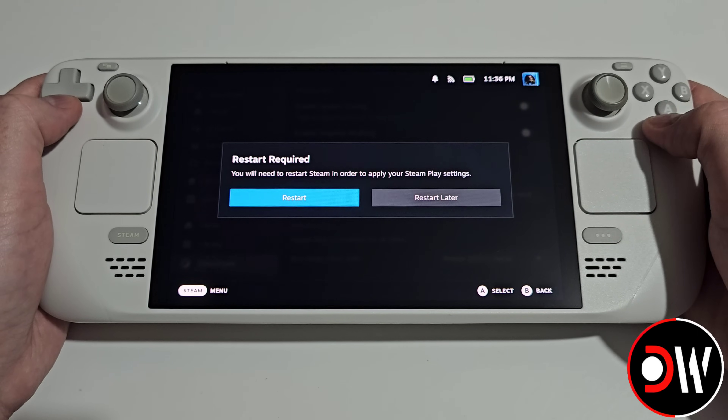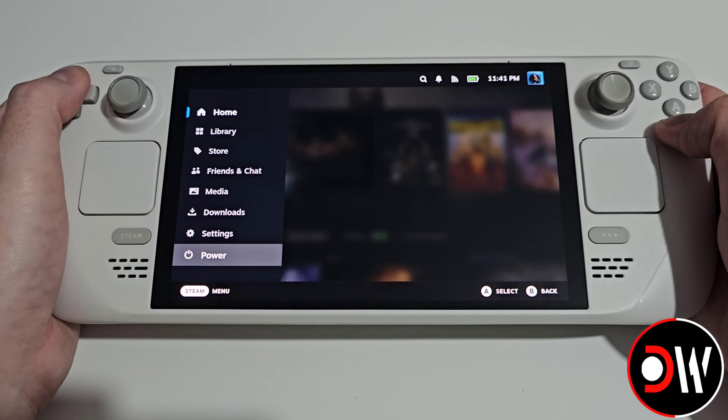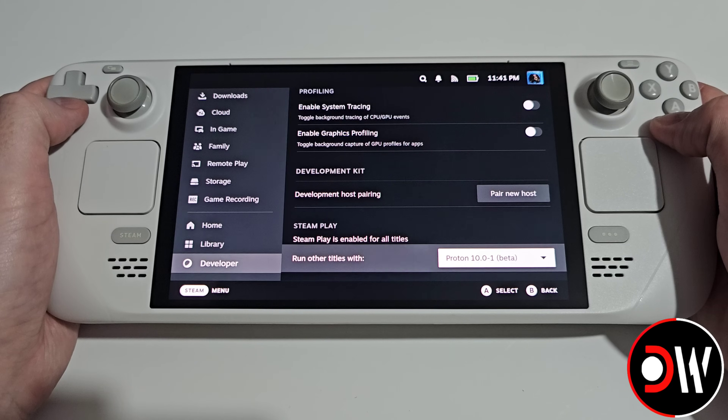Choose this and then choose restart. Once SteamOS has restarted, press the Steam button again, go to settings, go down to developer, and under Steam Play we'll see that Proton 10 is enabled by default and all of our games will now run with Proton 10.